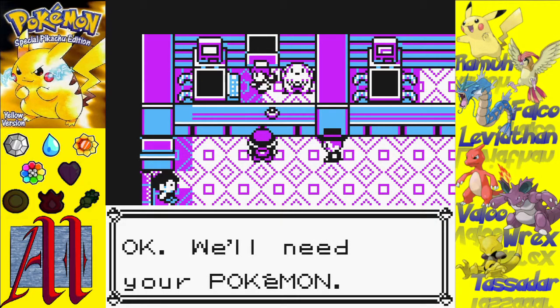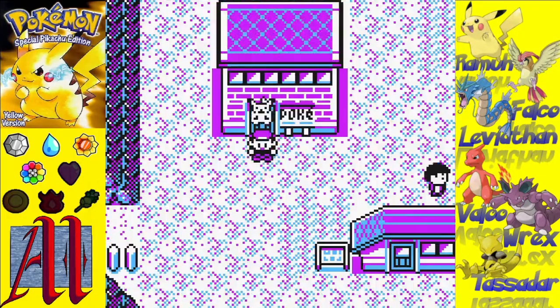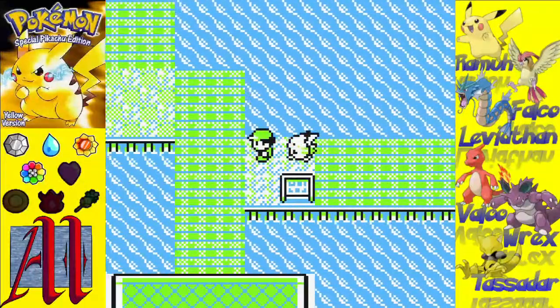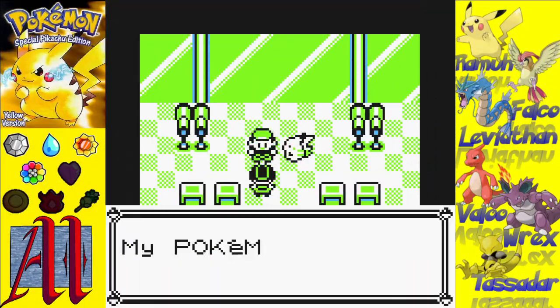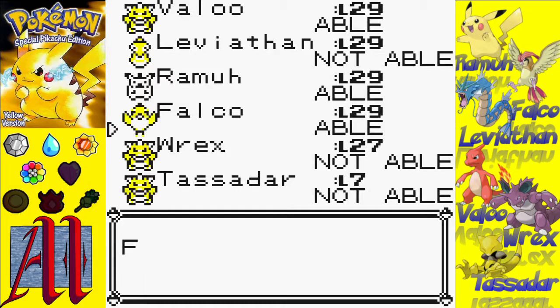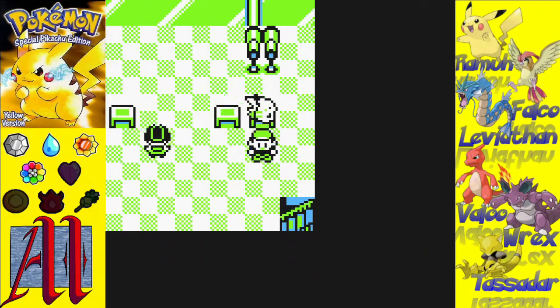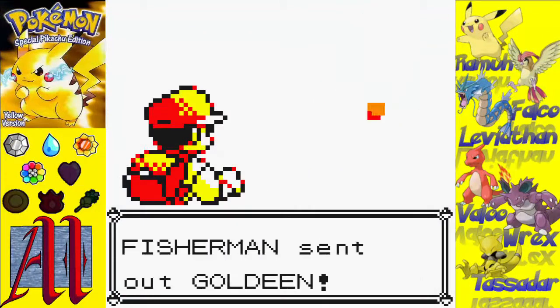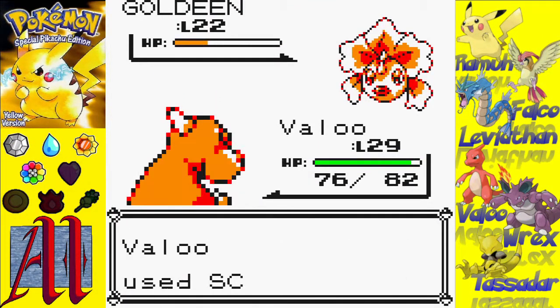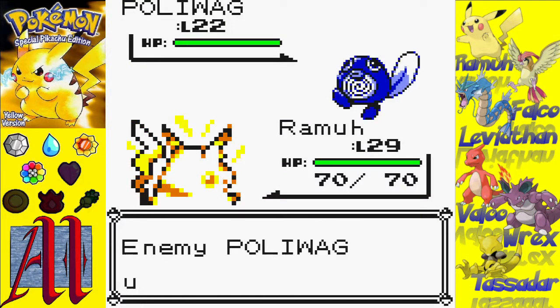Now, with Lavender Town on the back horizon, it is time to go through the routes with probably the most trainers in between two gyms. Because of the insane length of this set of routes, I decided in post-production to go ahead and time-lapse it. Let me know if you guys prefer the time-lapse or simply cutting the trainer battles. We get TM39 containing Swift, and I used that with Falco to replace Gust, because in this gen Gust is normal type and only 40 attack power — barely more than Tackle.